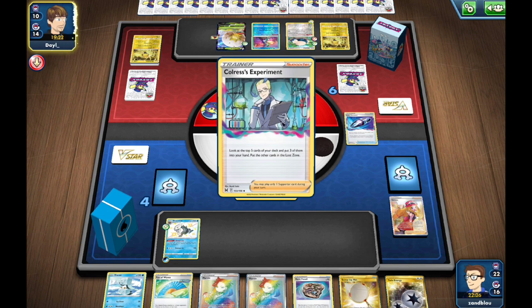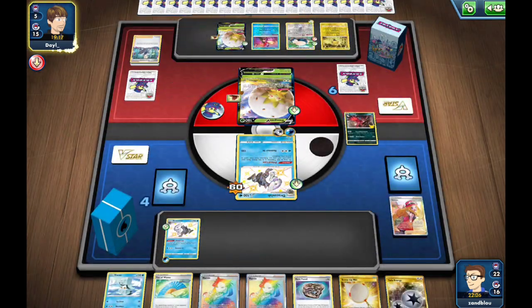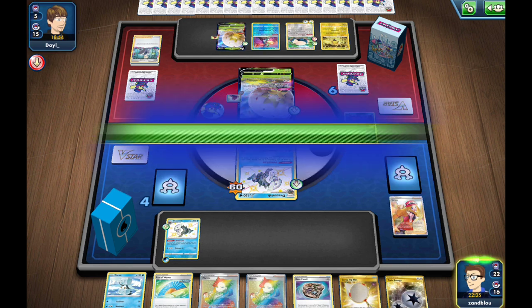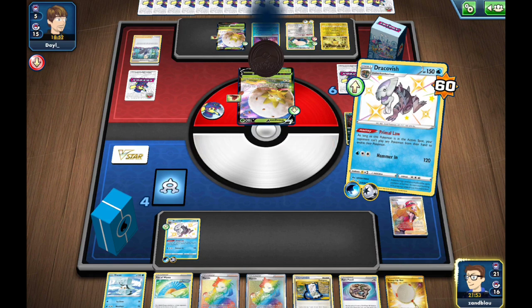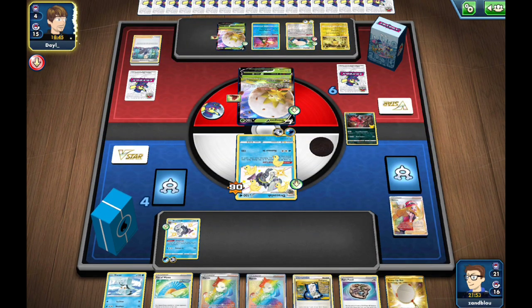There's an Eldegoss which we could Gust up — a Marnie would be great, but I'll Thornton back Eldegoss and pass. I'll Ultra Ball for Dracovish. I'll put a Wash on — I probably should have put the other energy first since Sidney could be bad. We hit tails, hoping to put pressure on them to force Eldegoss earlier than they wanted. I could take a cheeky two prizes. Luckily we don't get punished by Sidney. They find a Capture for their Snorlax and just pass.